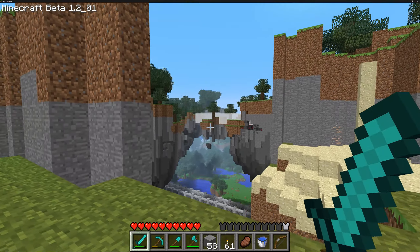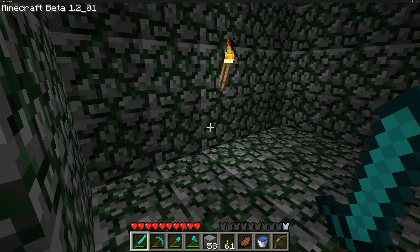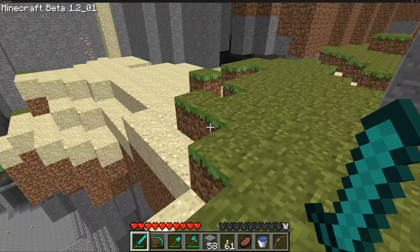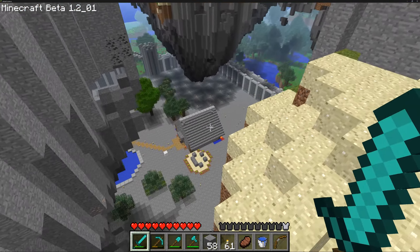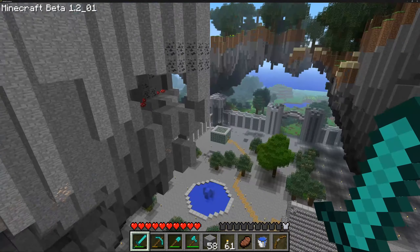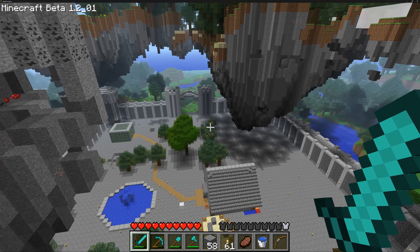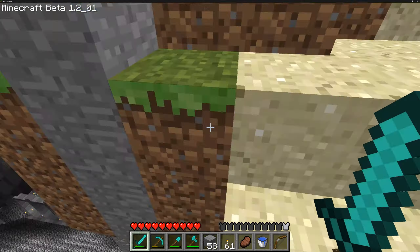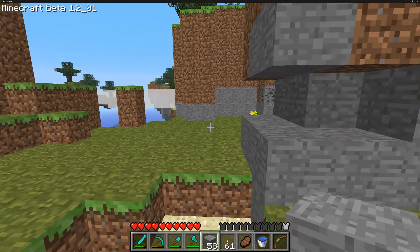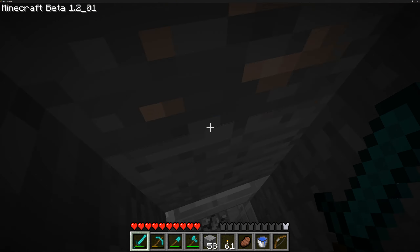It's right next to the little house that generates whenever you create the world. I don't have the chest in here anymore, which is kind of sad, but we can see there's our little fort down here — looking pretty good honestly. Let's go back down and show off some of the other stuff that was included in this version.